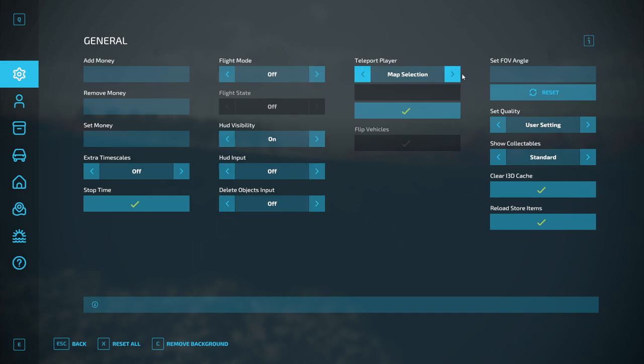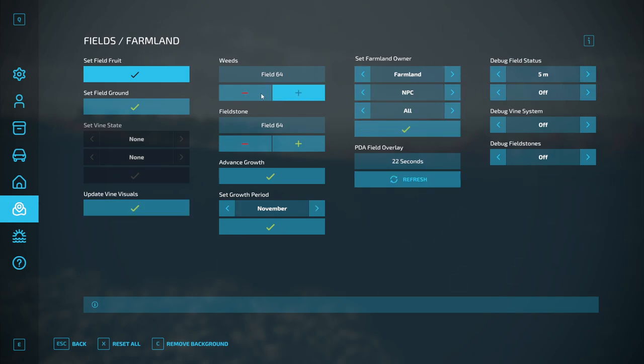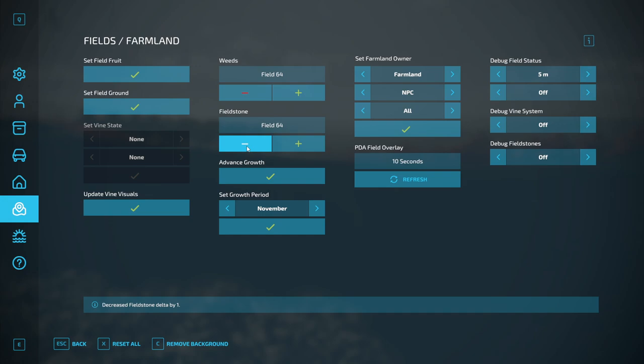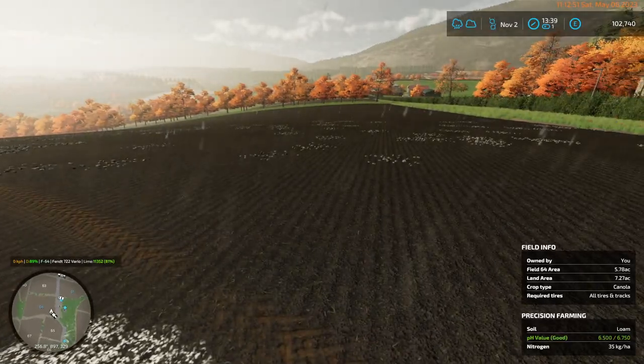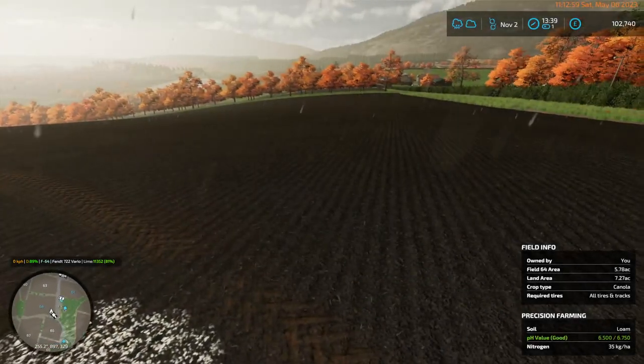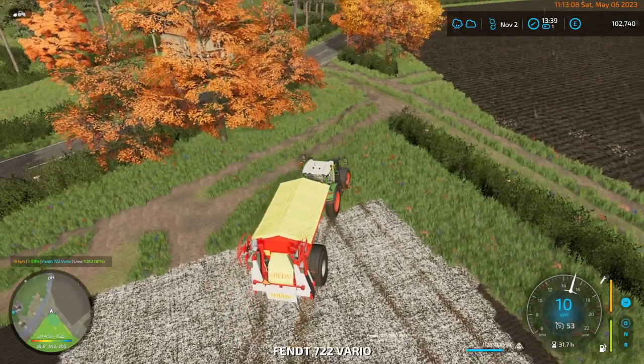Delete objects. Set quality user setting. Probably this one. Add salt, add snow, set snow. Set sunny, random, remove tire tracks. Reload weather, reload environment. Change the date. Field stuff — field 64. What field am I on? 64. Field stone 64 — minus. Minus. Minus. Stones are gone. That's the only way to do it. That's annoying, but it's fixed.